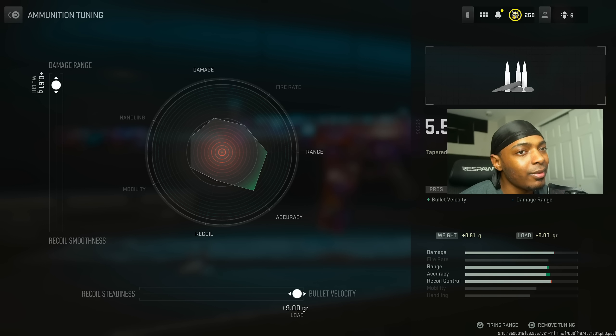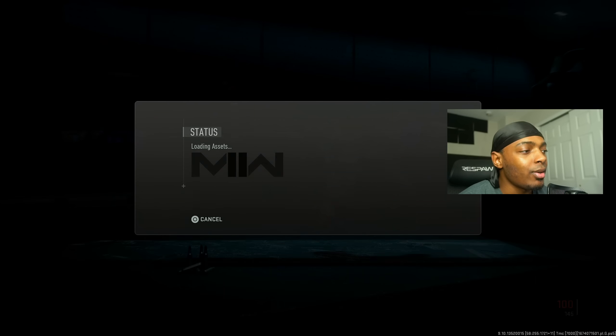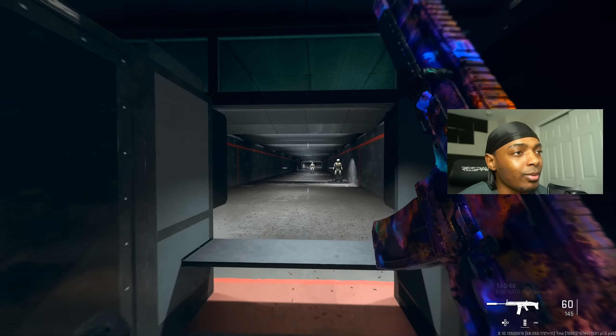The 5.56 high velocity ammo helps bullet velocity at the cost of damage range. We increased the damage range by 0.61 g's — at that point it doesn't help anymore — and maxed out the bullet velocity because it's effective all the way through.